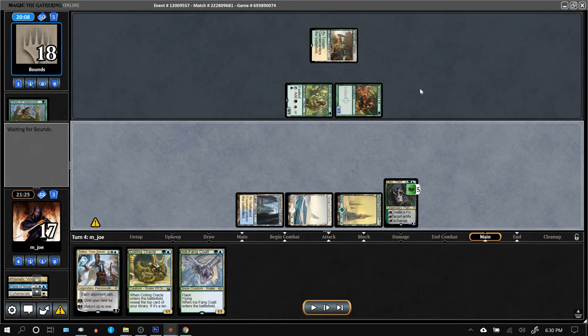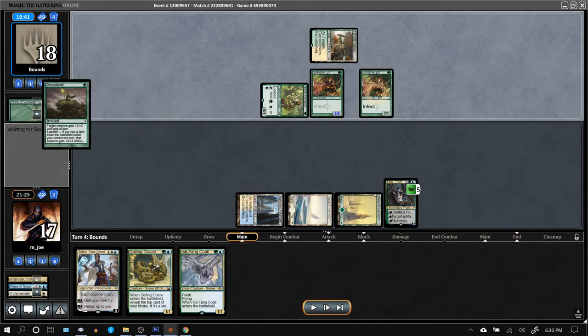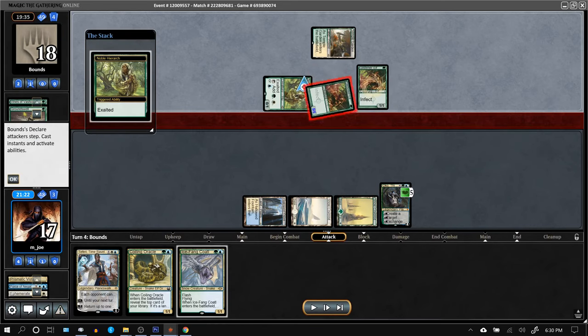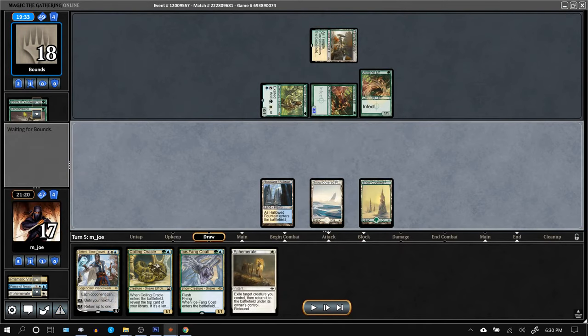You can't go too crazy turning things into 3/3s left and right because they have a lot of pump spells and eventually can just hit your life total. Another Glistener Elf — Ground Swell without Landfall, but it's enough to take Oko down.